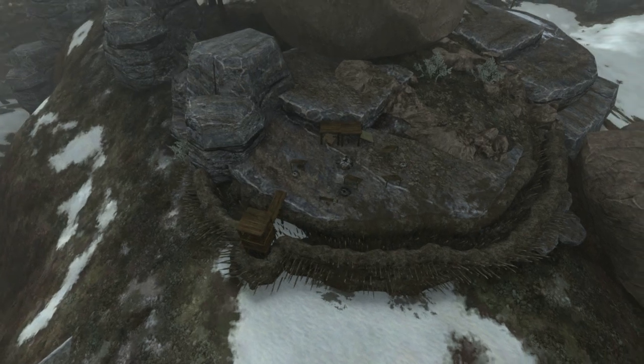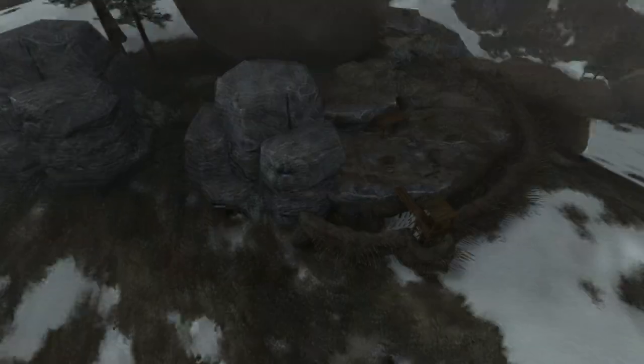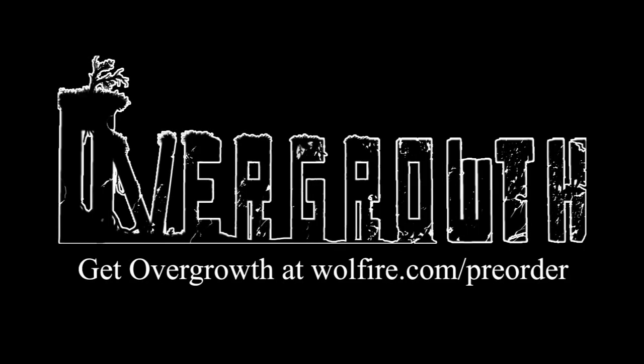That's it for this week's art asset overview. Don't forget you can preorder the game at wolfhire.com/preorder and you get our first person shooter game Receiver for free.